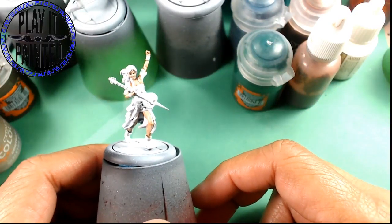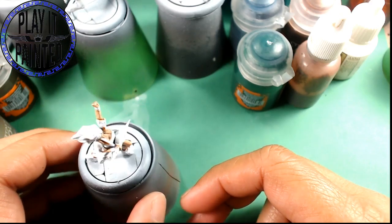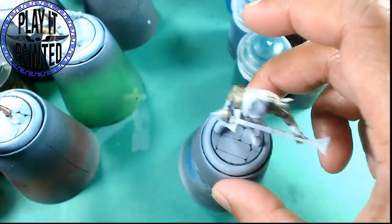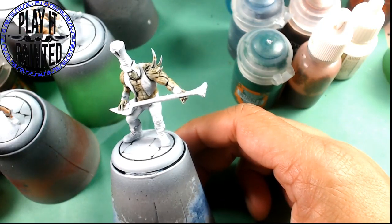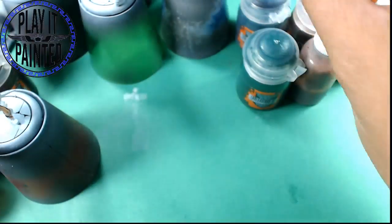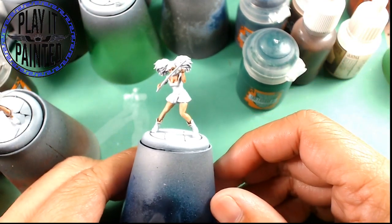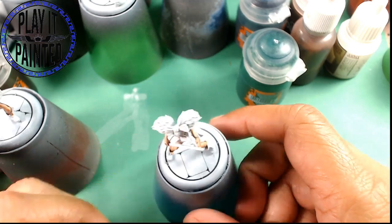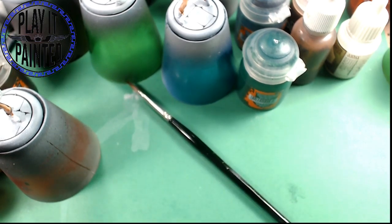You got the guild one — green — I forget her name. You got Sloth, who is the rezzer guy. And you got Lust, who is the Ten Thunders one, who is awesome — by far the best sculpt in Crossroads 7. Stupid Ten Thunders has all the good stuff, although I do like Envy. Envy's cool but it's a lot of work.